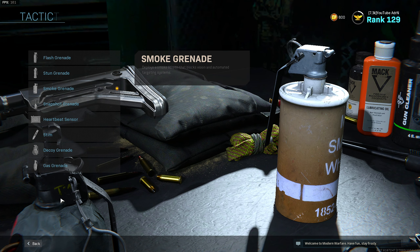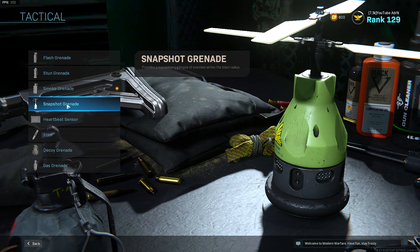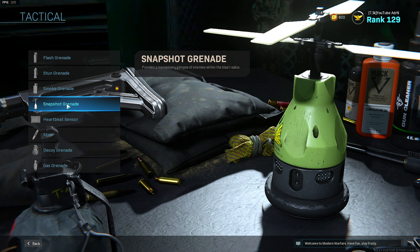On to tacticals. The main three I use are smokes, stuns, and stims. I sometimes might use snapshots if I'm going for wall bangs and stuff. But yeah those are the tacticals that I run.